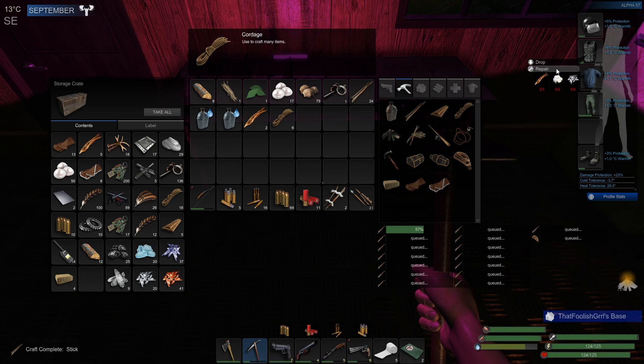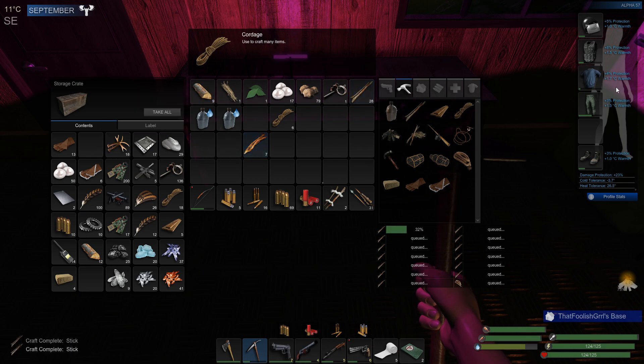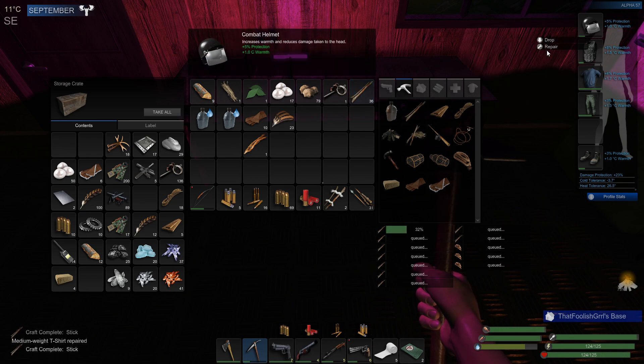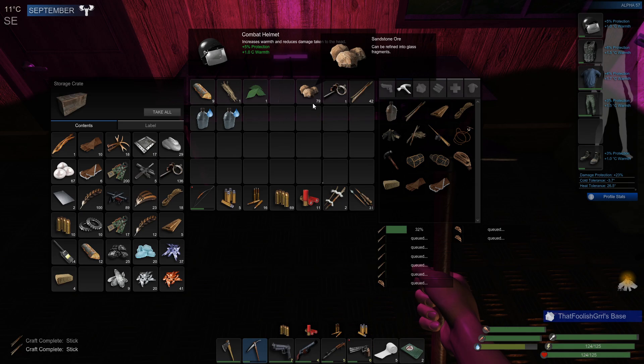Cotton — we don't have cotton here, cotton's up at the other house. Oh dear, it looks like we're going to be heading up to the other house. We'll just do it — cloth, feathers, repair whatever we can. You need cotton. 17 pearls, 79 sandstone — wow.